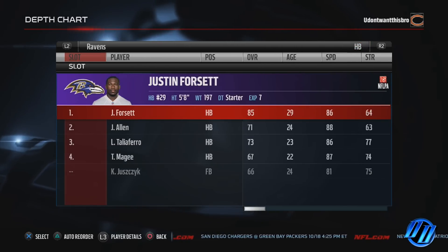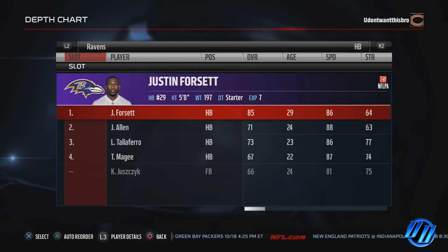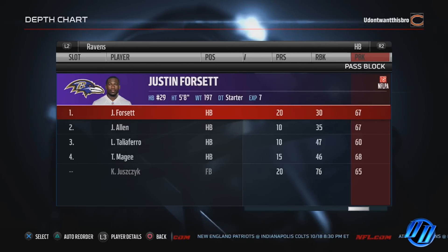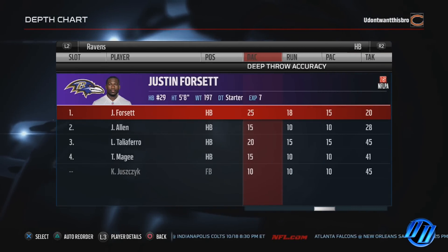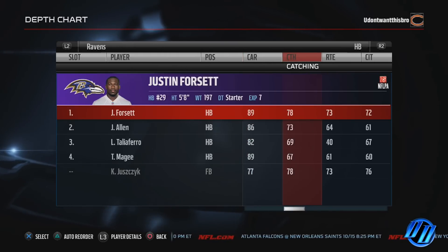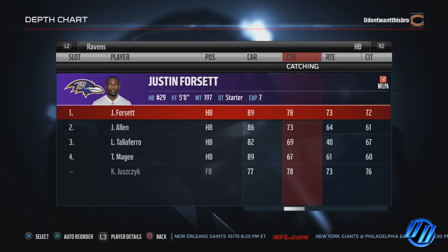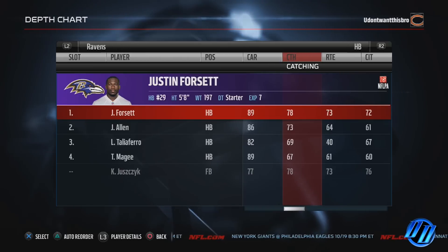My halfbacks — I like Justin Forsett. He has a speed of 86. The only other guy that's faster than him is Terrence McGee. If you're running the West Coast man, you really want to look at catching, speed, and make sure they don't fumble the ball. We'll look at catching for these running backs and set it up based on that — if you're going to be running and throwing a lot of passes to your running backs out of the backfield. Just make sure they can catch the ball; you don't want to get that guy wide open for a touchdown and he drops it. The running backs aren't really that good — you don't have any Matt Fortes or anything like that — but Justin Forsett is 78 catching and you got the fullback back here that is 78 as well.